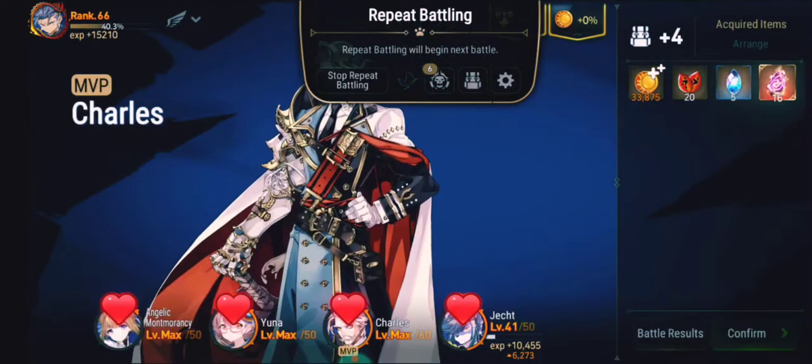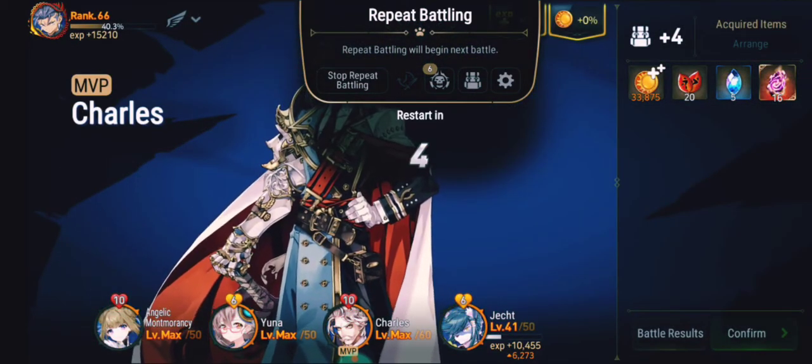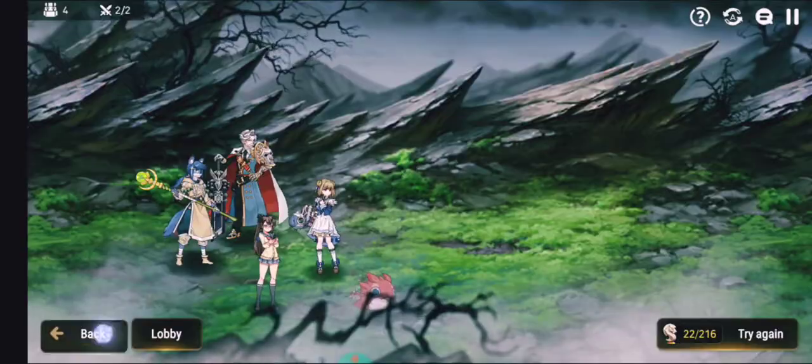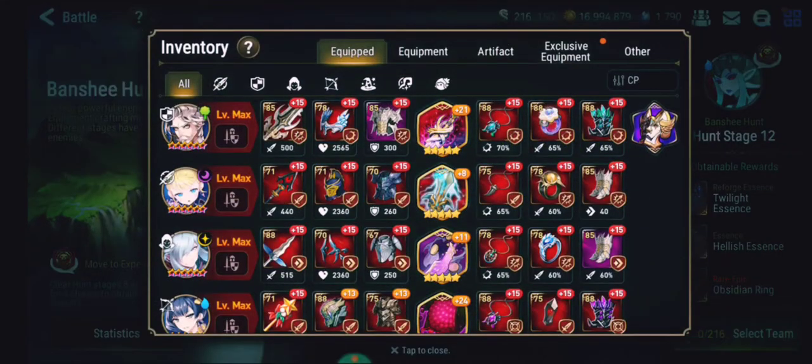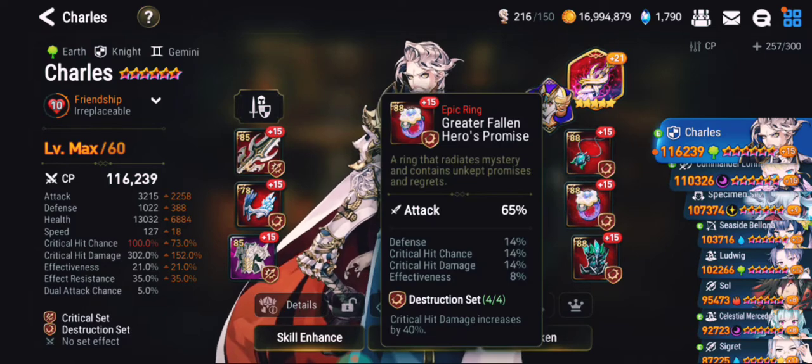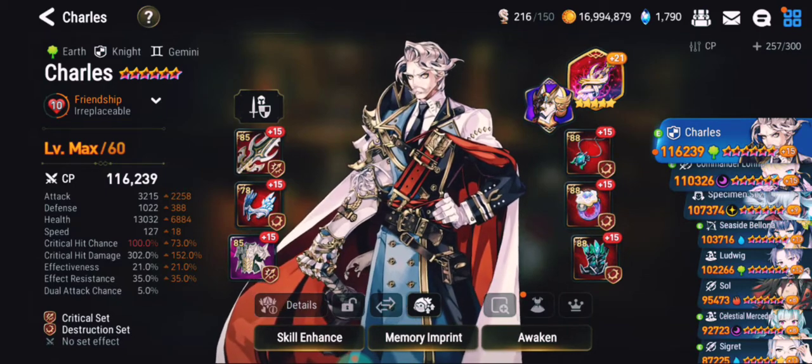If y'all like this video, make sure you go ahead and drop the like and subscribe. I'm gonna show the characters' gear right now and you guys can let me know what you think. I got 100% crit on him — got him on a crit set at 88. This is pretty much mostly the 88 stuff on this side and some random stuff on the other side. But I wanna get some 90 stuff to get his attack up over 4,000 — that's the plan, so I'm gonna get some 90 gear for those sides.